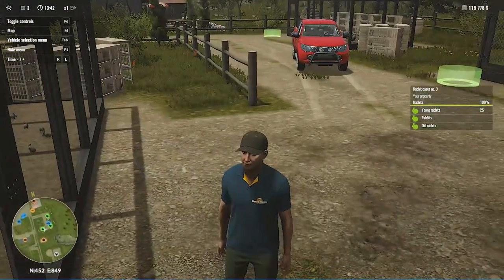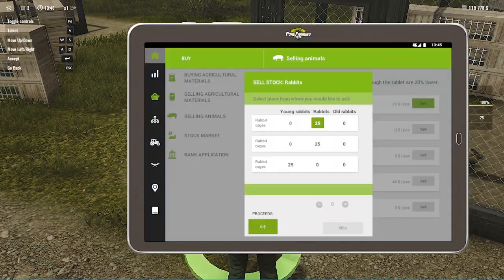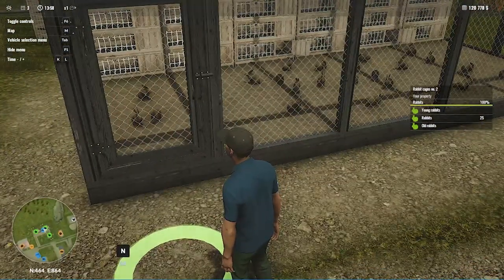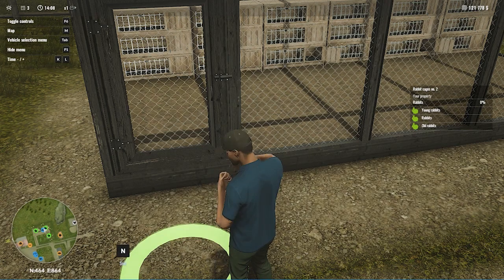You can see the smaller younger rabbits alongside the mature rabbits which I can now sell. After pressing N you will see an option on your tablet. I'm going to sell all the rabbits here - you can increase or decrease the number you want to sell. I sold the rabbits from one building and will now sell from this building as well.